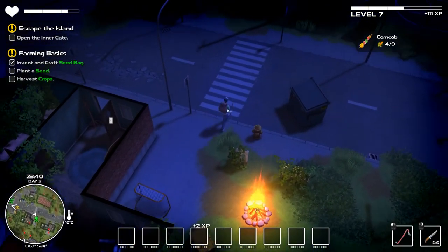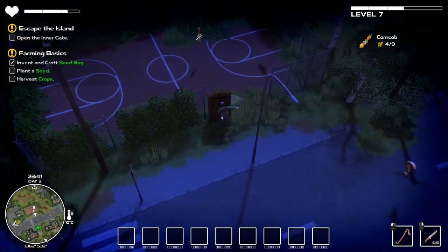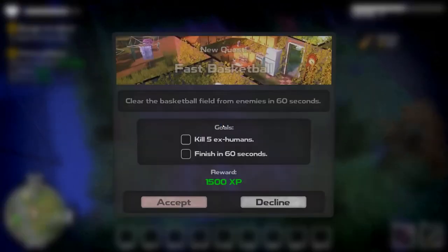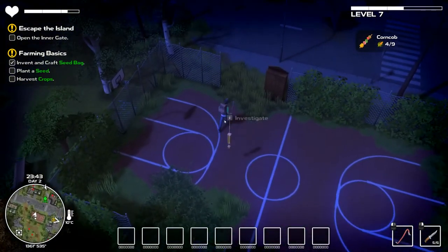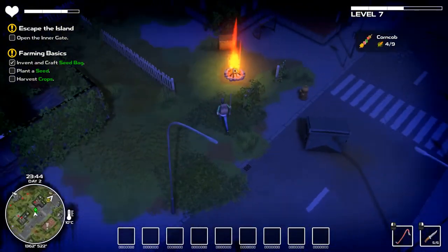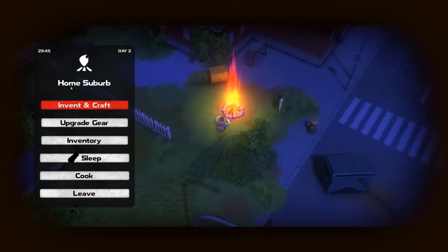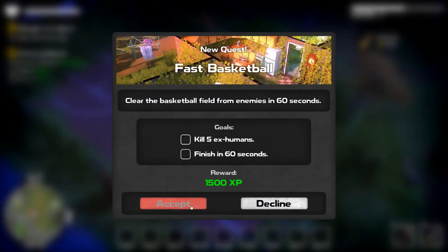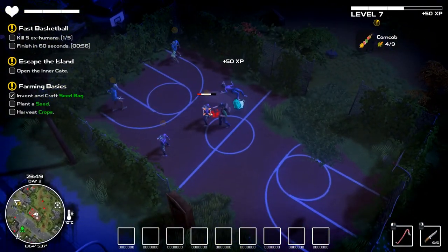It's actually ridiculous how much stuff we're getting. So we're coming to a close on day two. I'm gonna see what this quest is because it always said I couldn't do it until I was level five. Kill five exhumans, finish in 60 seconds - okay hold on, we're gonna go to the campsite so that everything in the area respawns. Okay we have 60 seconds - yes! Oh god they spawn, okay well that's actually really easy.